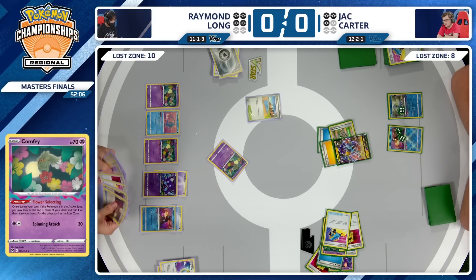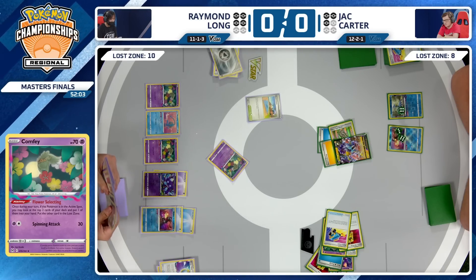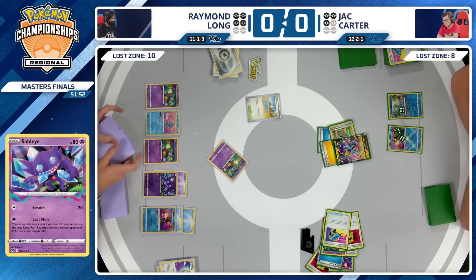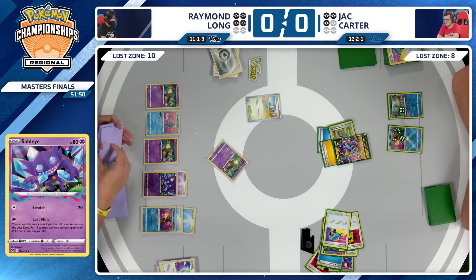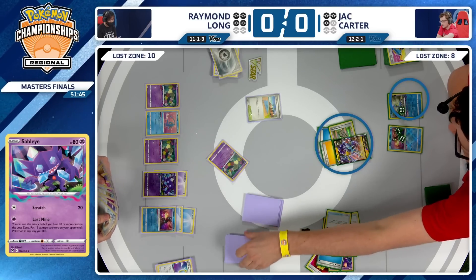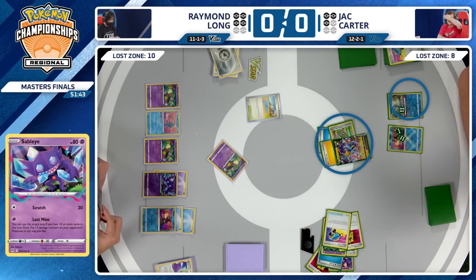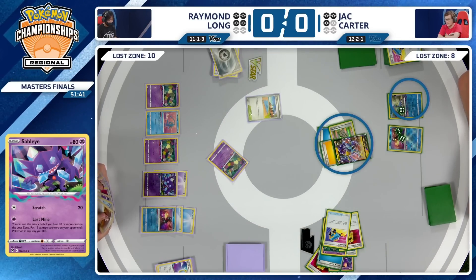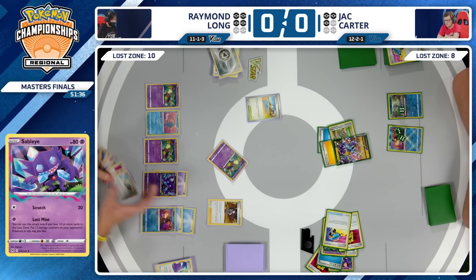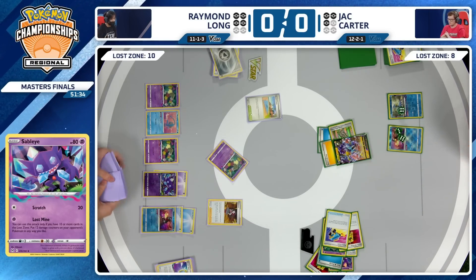It is Lost Mine time. Beach Court still in play. Mirage Gate going to bring more Energy onto the field. I'm curious which way Raymond will go. You could Lost Mine to spread some damage, or use Radiant Greninja to take out Cramorant and put 90 damage on the Raikou so it's easier to KO with a Lost Mine later. Your opponent is down all four Switch Carts — you can check that resource. One in the Lost Zone, three in the discard pile.